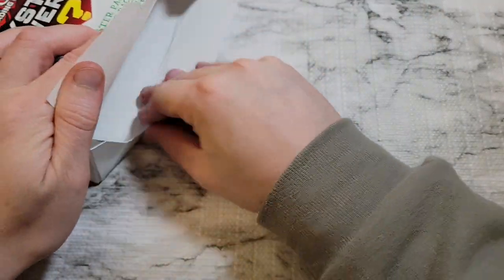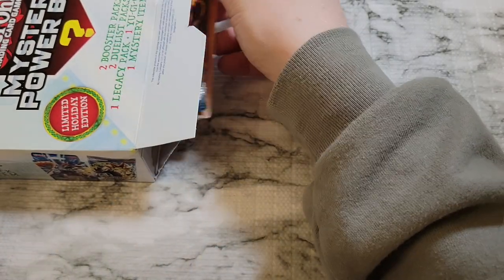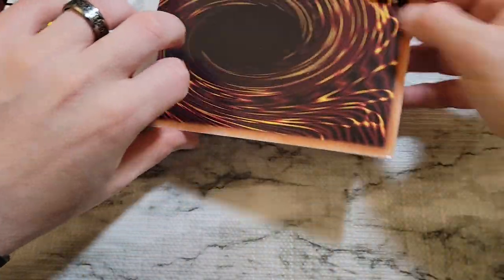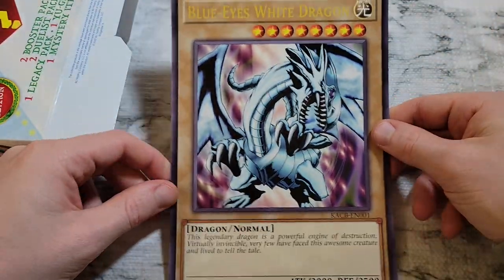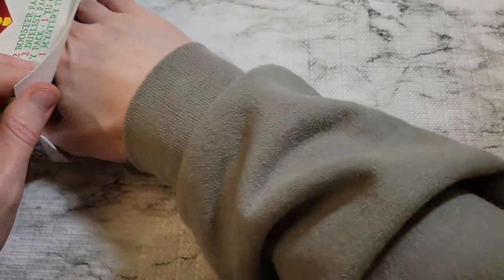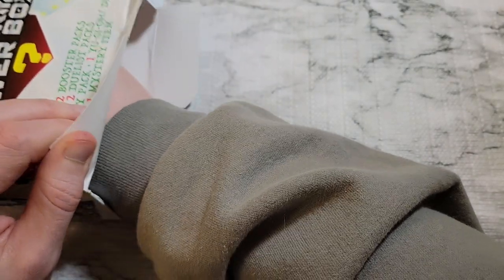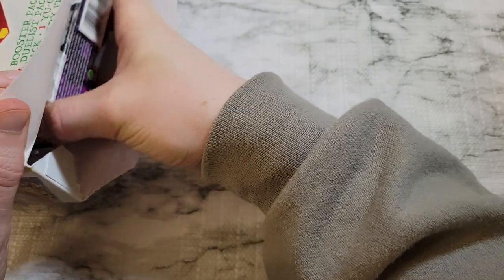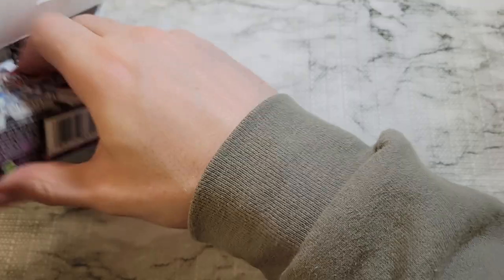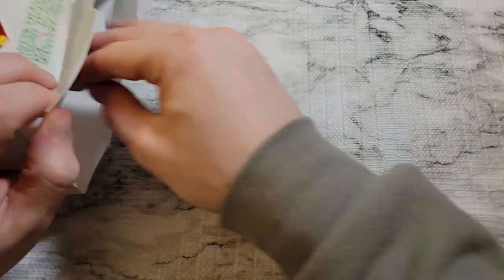We have another big card — and it's our play set of Blue Eyes White Dragon! I'm gonna play those next duel for sure. Got my hand on the deck here — let's shake it — and it's a Kaiba Reloaded again. Now if we just make sure not to pull anything else out with it. I've got a play set of the decks.